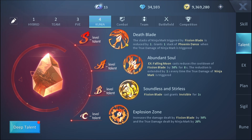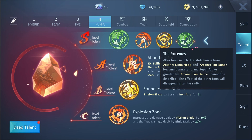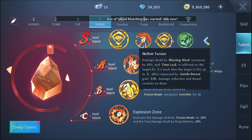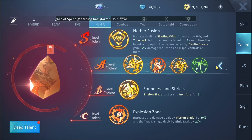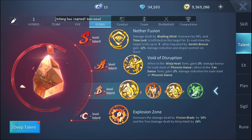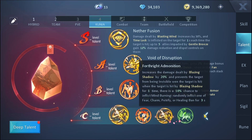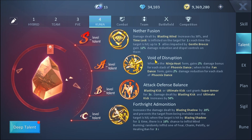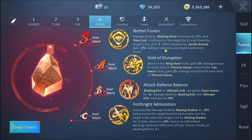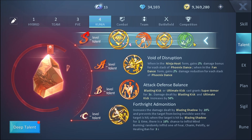If you want to go with the fan state build — I don't really advise it that much but it is very good — all you do is swap out the corresponding skills: instead of Fission Blade you have the fan equivalent, and instead of the other skills you have the fan versions. The fan build is a little more complicated to be strategic with than the kunai build.